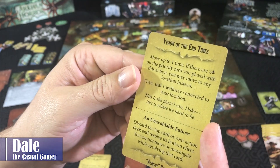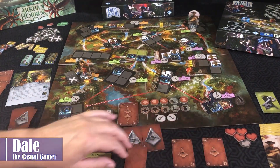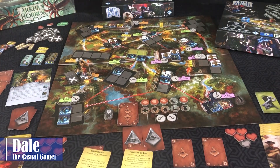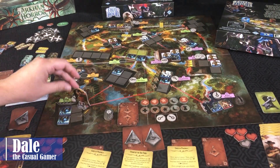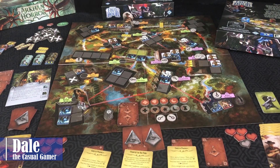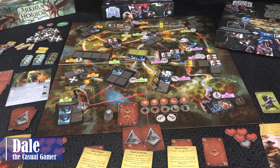For Ashcan, he can move up to one time — and if there are two omens on the priority card, move to any location and seal a walkway, which is really good. We'll use that and risk the next two cards. We move one space and seal a walkway. Now two bottom effects: poor Lily must move up to one time, investigate the location, and activate the green zone. We'll have her move down and investigate at the museum, finding a moon. So we're back to even chances — we really haven't figured anything out. Activating locations one through five — the green zone is very peaceful, nothing happening.